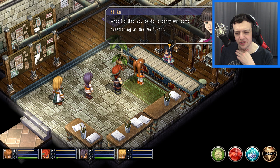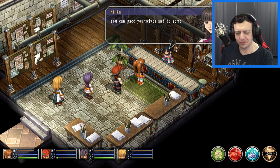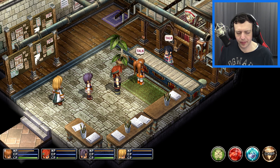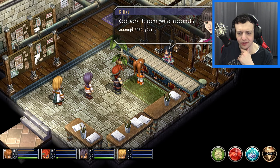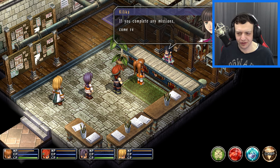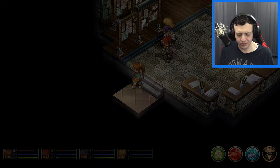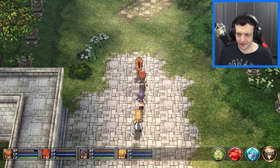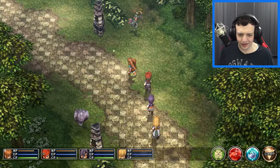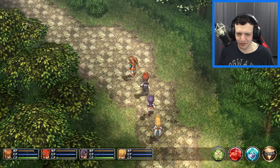Back at the guild, we're told to carry out questioning at Wolf Fort while the factory chief collects information inside, and we can work on board requests along the way. We report completing the tunnel monster quest — nice, Bracer F-class, good work. Heading towards the fort for the training assistance mission, we decide to focus on the mission first while our stats are high, then hunt monsters on the way back.